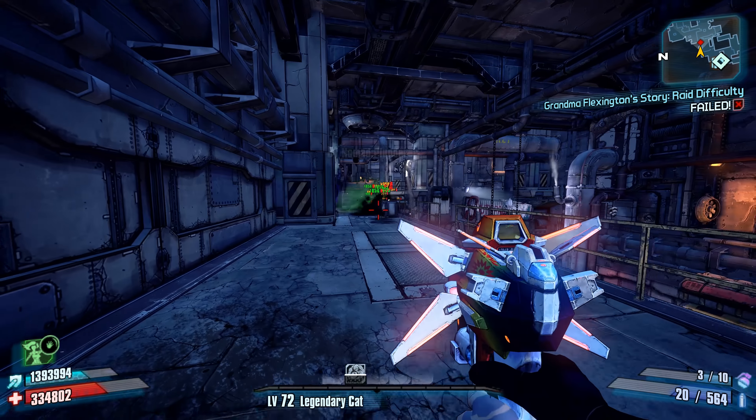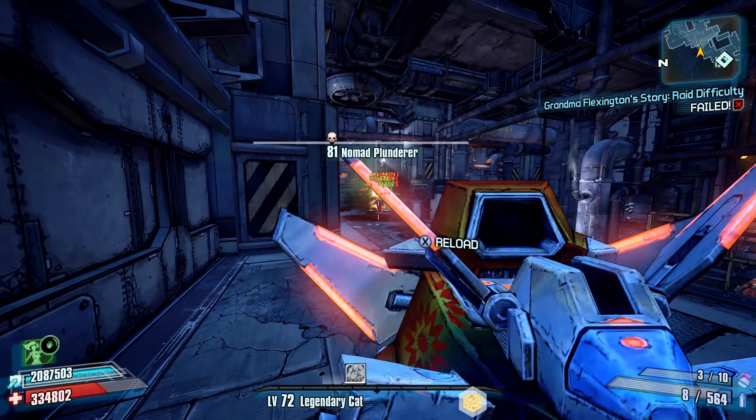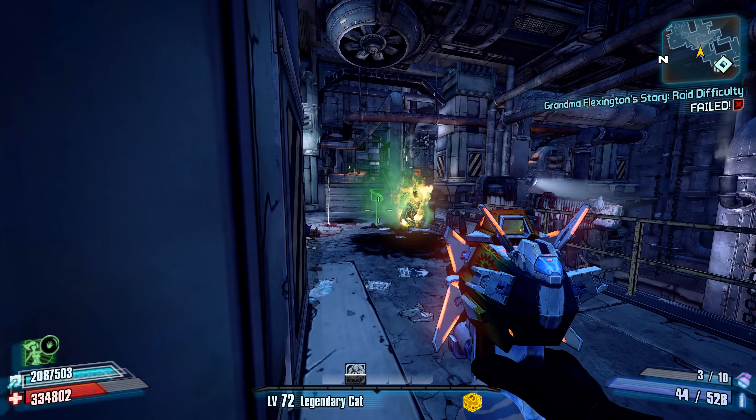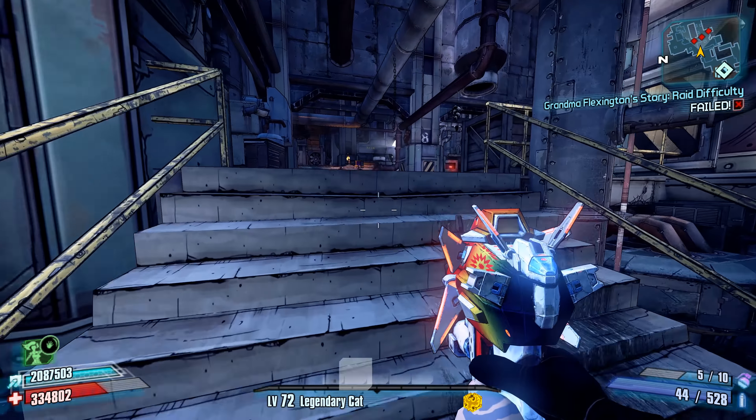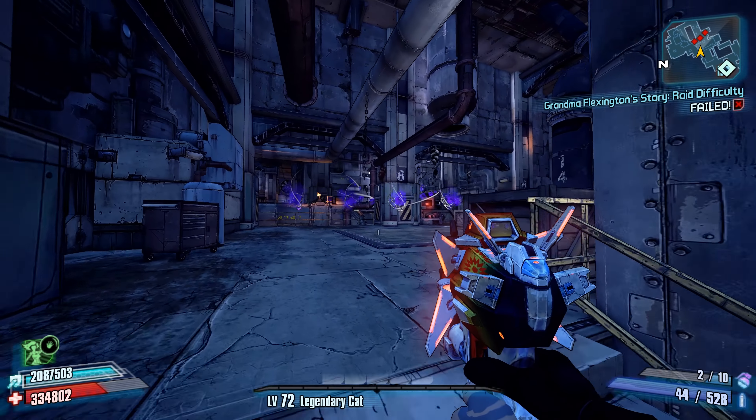Otherwise, there's not much else to the Logan's Gun. It's pretty weird that you have to shoot around an enemy's feet, but if you want a Logan's Gun, they drop from Wilhelm at the End of the Line location, accessed through Tundra Express.